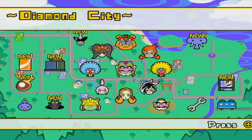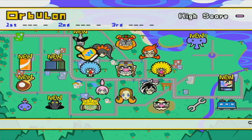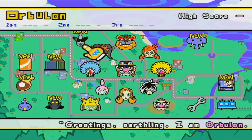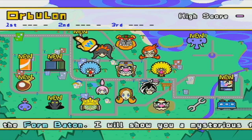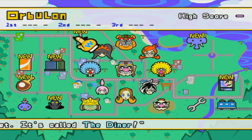Anyways, without further ado, let's move on to the final one: Warbillon. This one involves using the nunchuck. Greetings Earthling, I am Warbillon. My stage requires that you connect the Balanced Stone to the Form Baton. I will show you a serious form I learned on a remote planet. It's called the Diner.